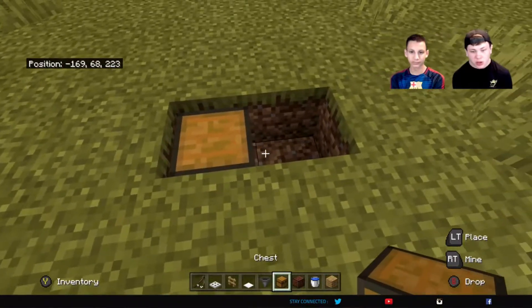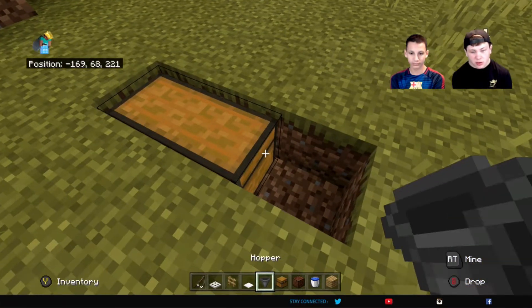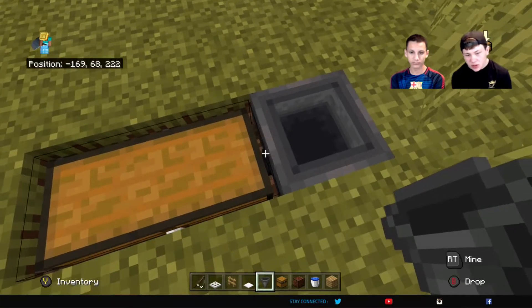So you're gonna start off with two chests. Take a hopper, slap it down on the chest — you want it to be inserting into them, as you can see right there.